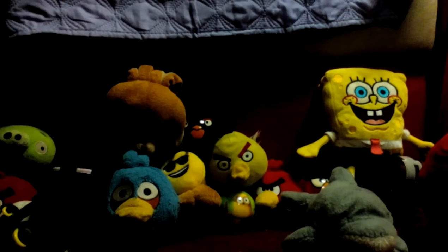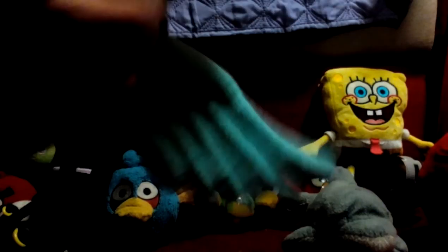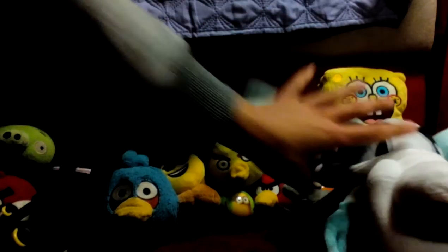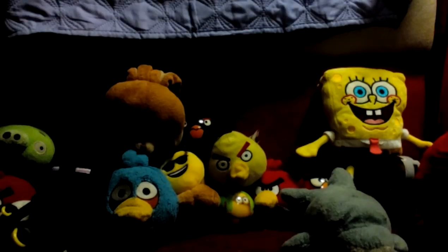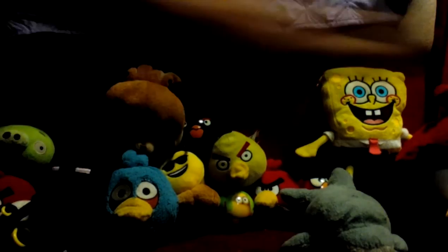Next up is one of my newest plushies — Para Dry Bones. He has wings and big floppy shoes. I had to buy him and this was the only size I could find. I'll just put him right here. You cannot see Tuna Pants so I'm gonna put him way over here — it's a little bit seeable.